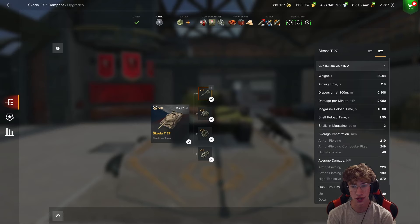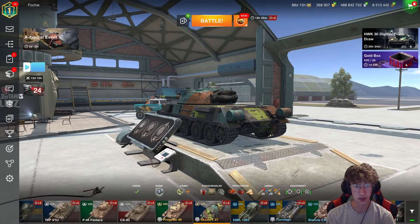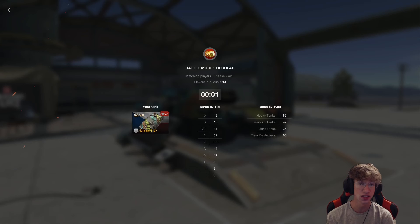You have decent penetration: 210 on the standard, 249 on the premium, and 48 on its HE. In terms of its DPM, it has just over 2,000, which for an auto-loading medium tank at Tier 8 is actually pretty solid. Its shell intra-clip is 1.5 seconds, meaning you are going to dump your shells and get tons of damage out super fast. In terms of gun handling, it's actually pretty good — 2.9 seconds of aim time with a dispersion of 0.308. Its mobility goes 50 forward and 20 in reverse, so it's very solid with a good power-to-weight. On paper, this tank is fantastic, and that does translate well into battle.